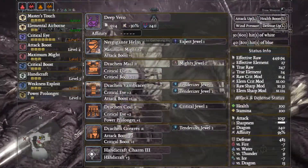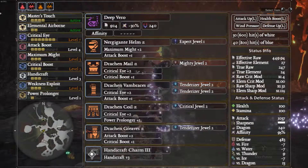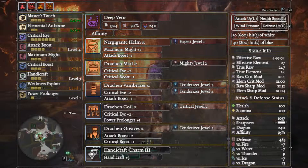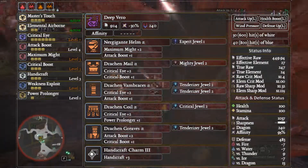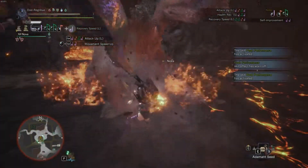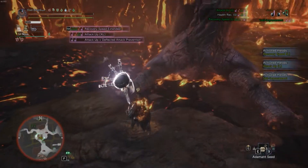We're entering the meta subsection, using Deep Vero with an affinity augment. The second augment is up to you — another affinity for 100%, health for survivability, or damage for more output. The armor is: Nargacuga Hellmouth with Expert, Draken Mail with Mighty, Draken Vambraces with Tenderizer, Draken Coil with Critical, Draken Greaves with Tenderizer, and a Handicraft Charm to get 30 points of white sharpness. If you skip the second affinity augment, you'll lose sharpness quickly, so Handicraft offsets that. I recommend a health augment over the second affinity — but if you're a pro, go for affinity and slap on an Attack Charm for more damage.